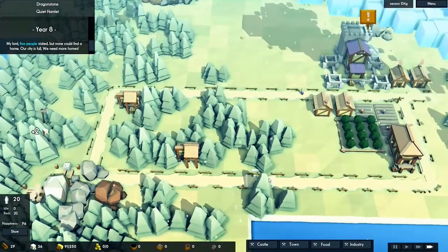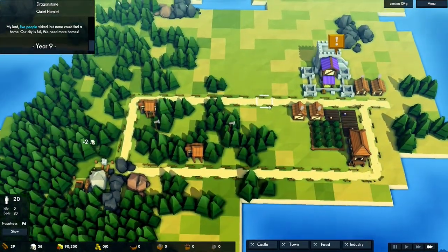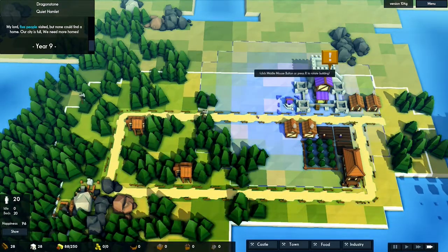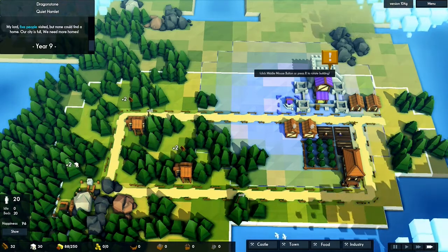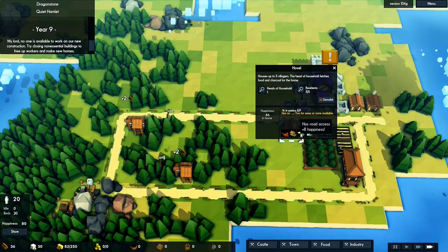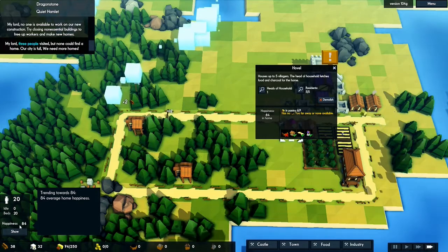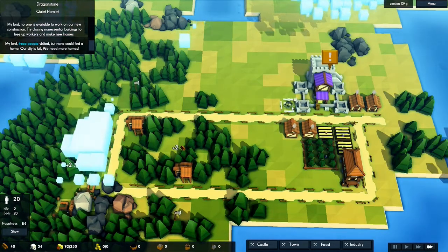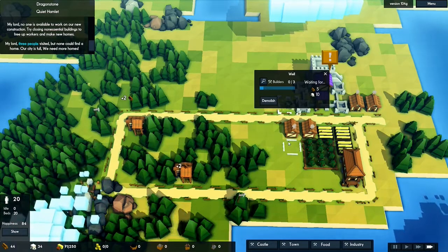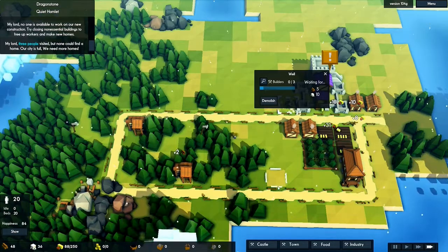Let's build a well so people get the minimum commodities. Happiness becomes pretty important later on — right now my peasants are really happy. You can increase happiness with certain buildings, and the well is one of them. More importantly right now, if something catches fire, my people can take water from the well and put out the fire.